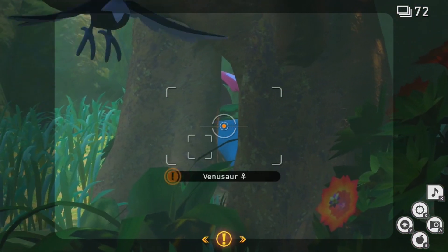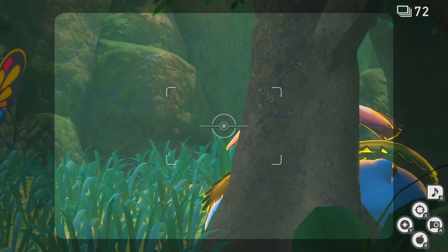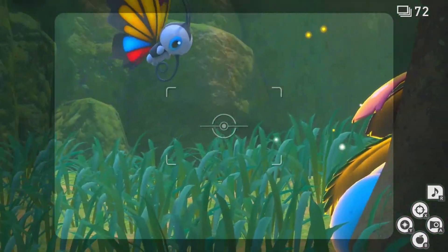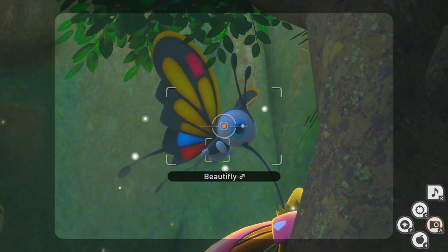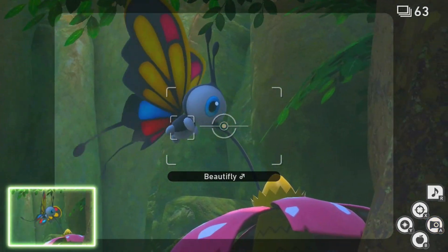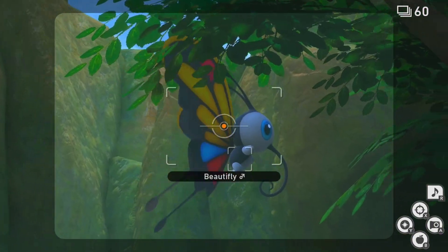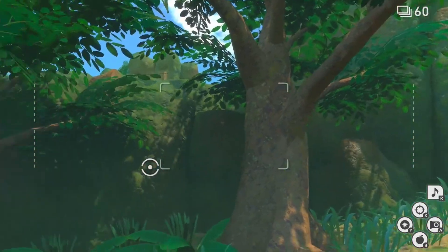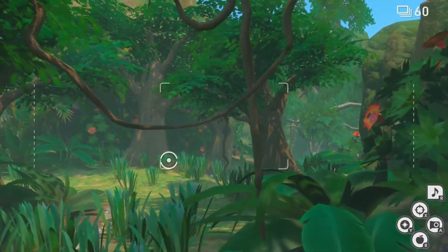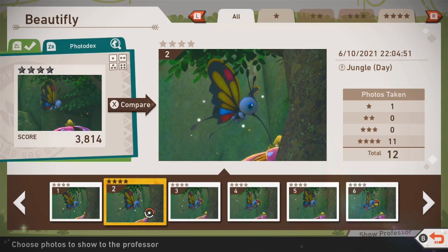Next, we will have to hit the sleeping Venusaur to our right with an illumina orb in order to catch Beautifly's attention and get it to drink from the flower on Venusaur's back. Snap a photo of Beautifly as it is sucking nectar from the flower to get the four-star photo. The timing on this one is very tricky and it took me multiple attempts to get the diamond star status, so just stick with it, practice, and try to perform all these actions as early as possible so that you can get a nice sized Beautifly in your photograph.